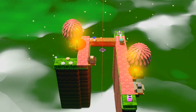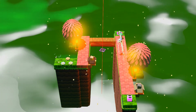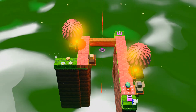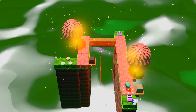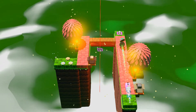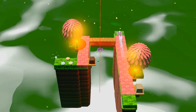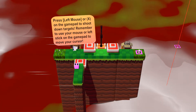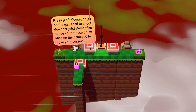Yeah, I definitely have to push E more than once for some reason, not just the first time. I'd like to talk to this guy but he's trying to kill me apparently. Ooh, we can kill him — that's fun. "Left mouse to shoot down targets. Remember to use your mouse or left stick on the gamepad to move your cursor."